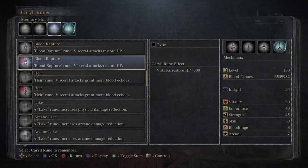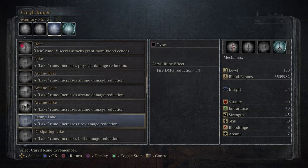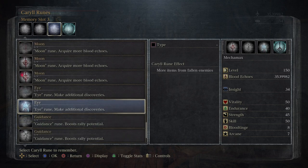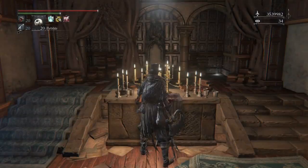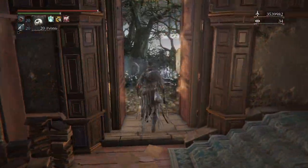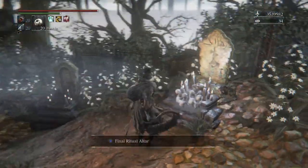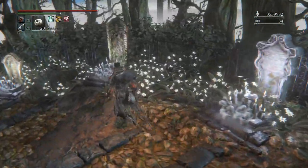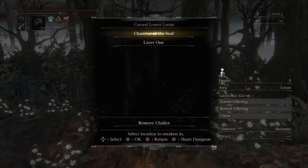First I want to take off blood rapture and put the Carol ruin eye on here so that way I get more items from fallen enemies.